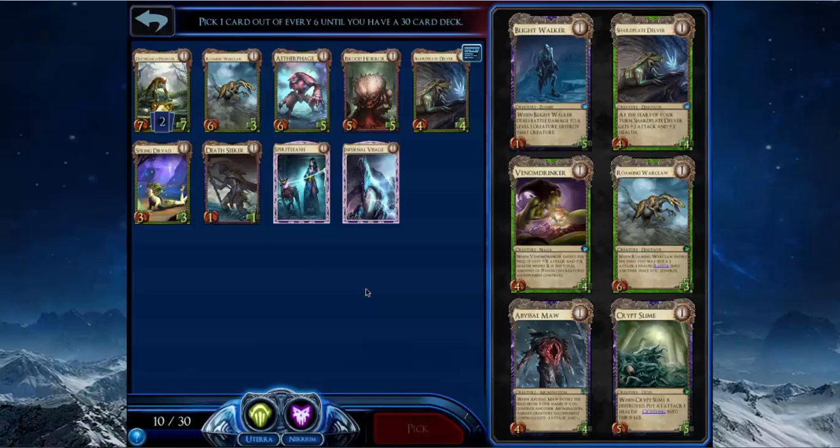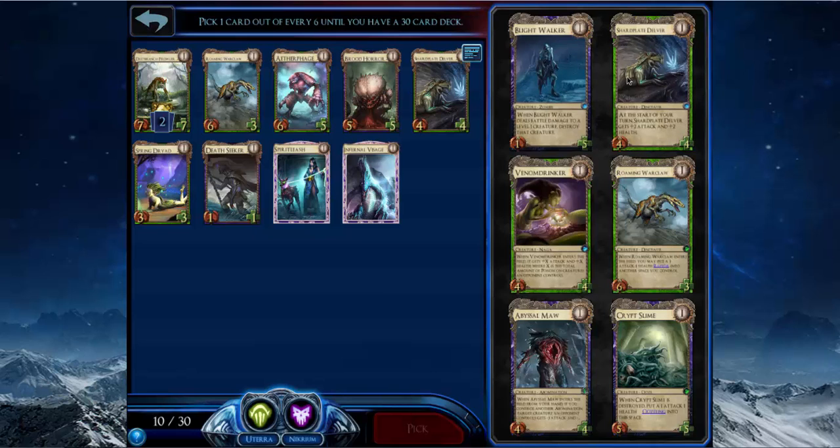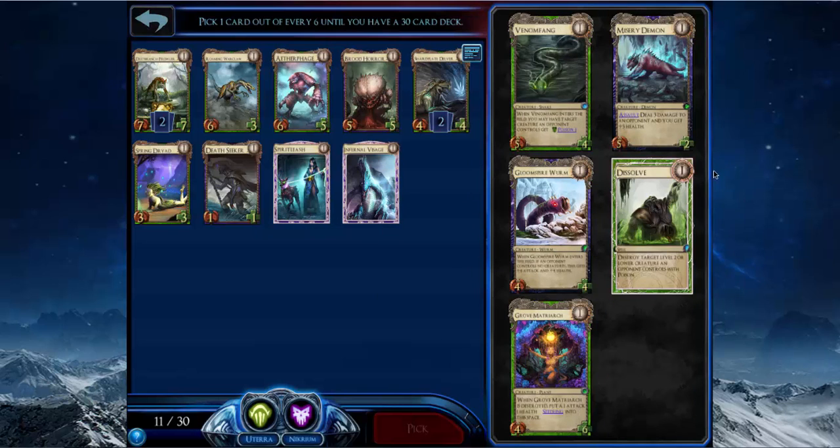Cards in this pack are either Roaming Orclaw or Shard Plate Delver. I'm going to take the Delver because I like those cards that just take over the game on their own. Roaming Orclaw is not one of those cards. I don't have any poison for Dissolve and it's a really situational card.